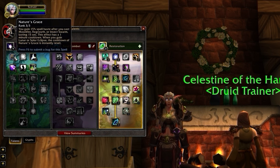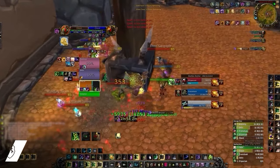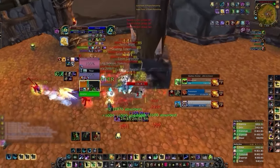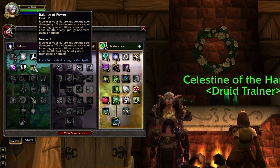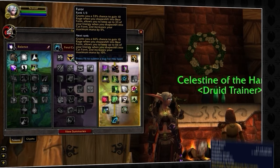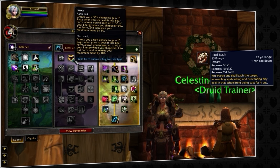Looking at the Balance tree, we actually have one of our most important abilities here: Nature's Grace. If you watch our Resto Druid course at skill-capped.com, you're going to find out just how powerful this passive truly is, and knowing how to min-max it is honestly a crucial part of climbing. You'll also see that we've only put one point into Balance of Power, turning 50% of our Spirit into Spell Hit. Since we only need 4% rating in PvP, there's no reason to go beyond this with the amount of Spirit on gear already. Finally, on the Feral Tree, you're going to notice we've only put one point into Furor. This is done to guarantee we'll always have enough energy to Skull Bash when shifting into Cat form.